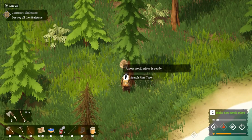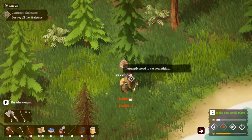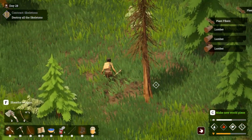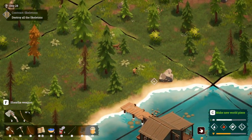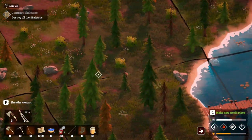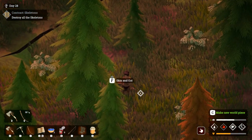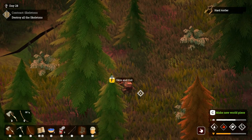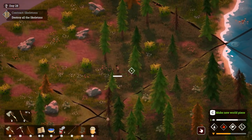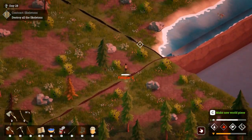We'll go back and smelt this. I need to eat - look at that health, that's bad. Oh there's a deer, may as well try to get it. There we go. We'll skin and gut that because we need the meat plus the hide - we'll turn that into leather of some kind. Let me just make sure I'm going the right way. Okay, we're on the right track now.